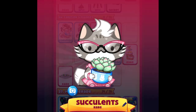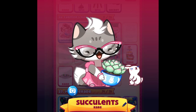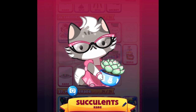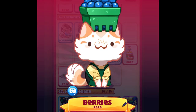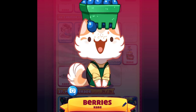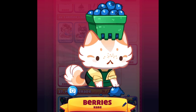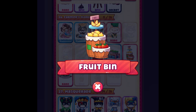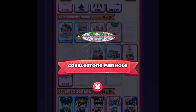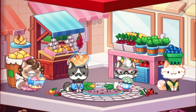The first cat we got is the succulents cat, which you guys can see right here — super cute with the bunny, it's adorable. The next cat we got is the berries cat, as you guys can see right here — yummy! Those are the two new cats we got so far. As for decorations, we got the fruit bin and the combal stone manhole — those are the two new decals we got.